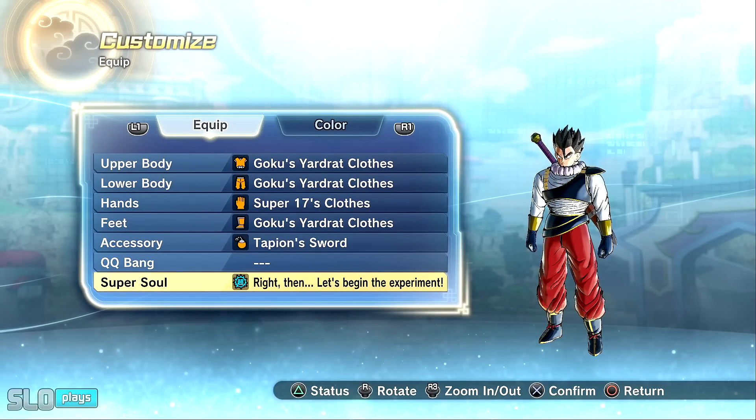There are definitely some other better super souls, like the Gogeta DB Super super soul, or you could even use Super Saiyan God Vegeta's super soul if I'm not mistaken. You can always comment down below which super soul you like or which build you prefer, but for this display, just to show how much of a difference this Ki drain is...